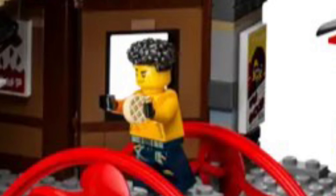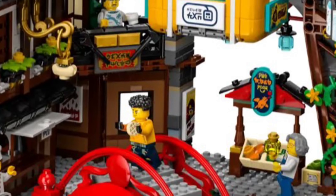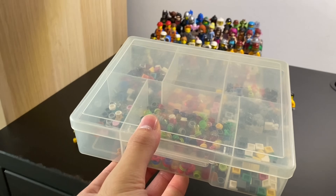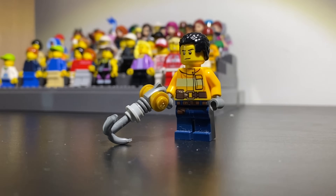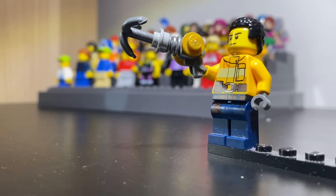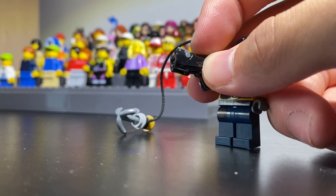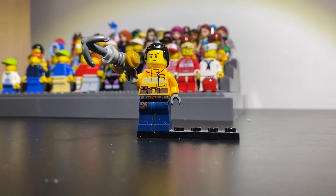The actual figure was only released in Ninjago City Markets, which is huge and unaffordable for many people. Now in the show, Arin has a grappling gun, so I'm going to quickly make that out of some of my own pieces. We've got this first one which uses a space blaster, and this other one which uses a stud shooter and rope piece to actually fire a grappling hook on a rope. But I like the space blaster design more, so let's use that.